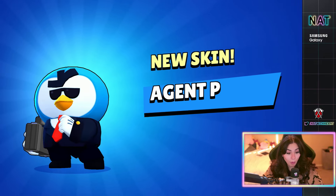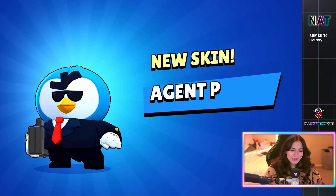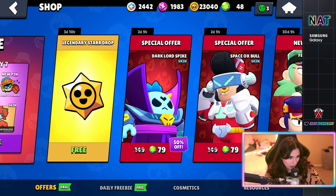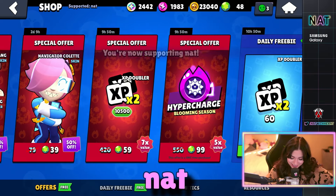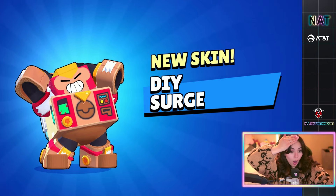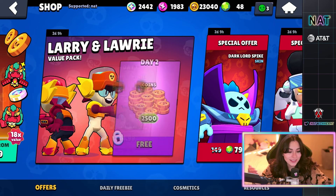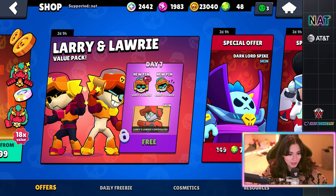We got a new skin — Agent P — but I don't think it comes with anything. We didn't get a pin or anything, but that's fine. Legendary — okay Brawl Stars, I put my code in. Will I get better luck? Code Nat, let's get it. Not gonna look. Is it good guys? That's a fire skin! That's actually really, really, really good. It doesn't come with a pin though, but that's still amazing. I freaking love that skin.